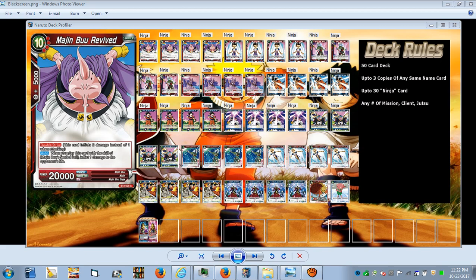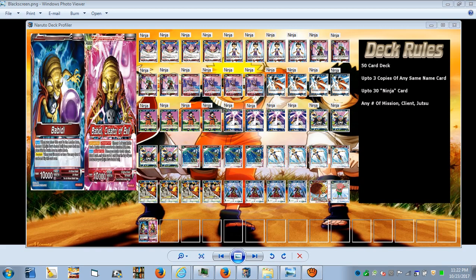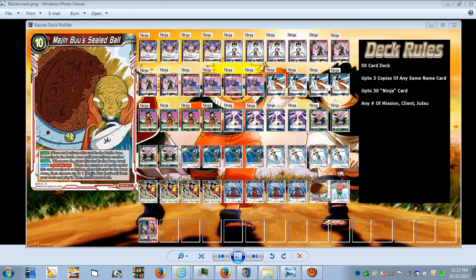There are four red Majin Buu's and four red Saint Kaaba's as part of the engine to help you awaken your leader. Once you awaken Babidi and become Babidi Creator of Evils, you get the active main ability — once per turn, choose one of your battle cards to gain 5,000 power for the turn. Auto: once per turn when one of your battle cards attacks, draw a card, then take one card from the top of your deck and put it under Majin Buu's Sealed Ball. Once you have five or more cards under it, send it to the drop area to choose up to one Majin Buu Revived from your deck, play it, and shuffle your deck.